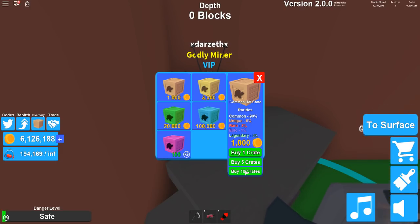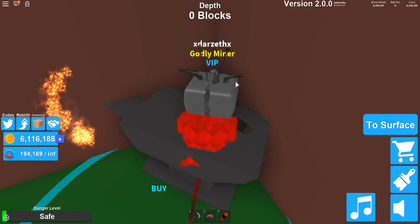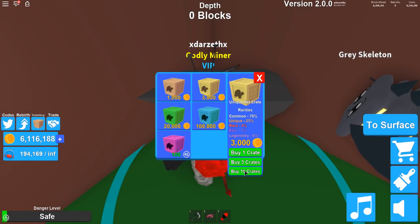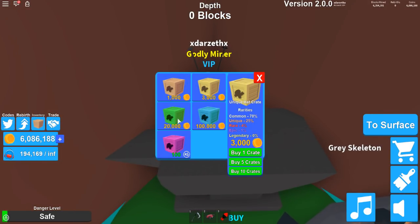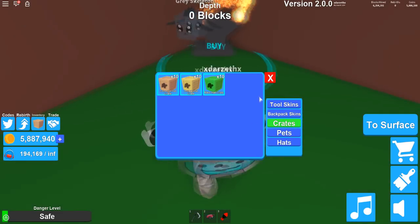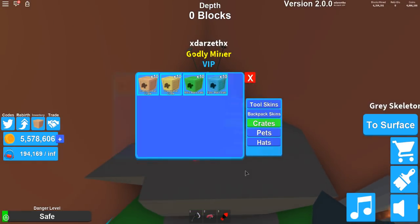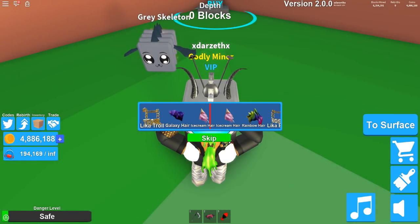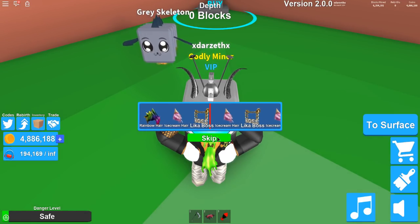Hat crates — we're buying some of these. We're gonna buy 10 of these, we're gonna buy some more. We're gonna make sure we open a little of each of them, just so you can see what each of them have, so those that can't actually buy the ones I bought can still see them. So we're gonna open a bunch of these — buying the rares, and then finally the epics. I know each of these are gonna be different, so here we go. We already have some awesome stuff here — we have the ice cream here, we have like a boss!